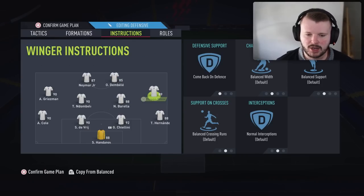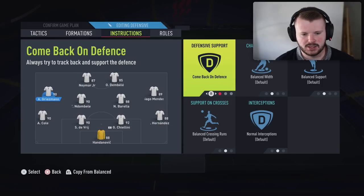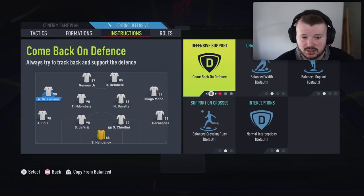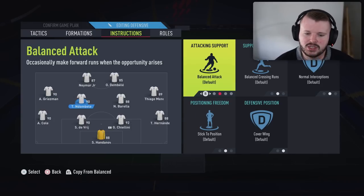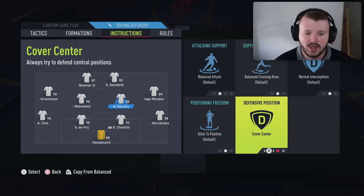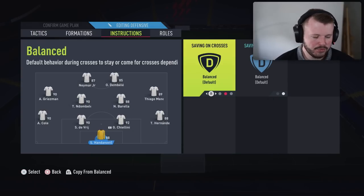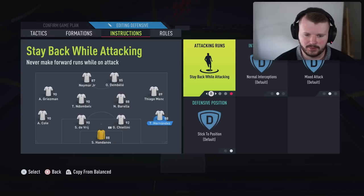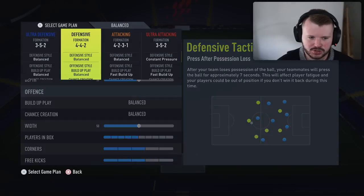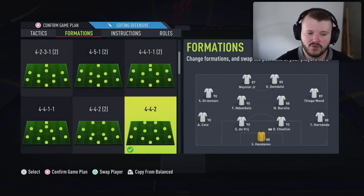For right mid and left mid instructions, come back on defence is optional but it does make the 4-4-2 more solid defensively. Have one DM on cover centre and stay back while attacking, and the other on balanced and cover centre. For fullbacks, I'd still highly recommend stay back while attacking because it's very difficult not to concede goals if you have them unbalanced.